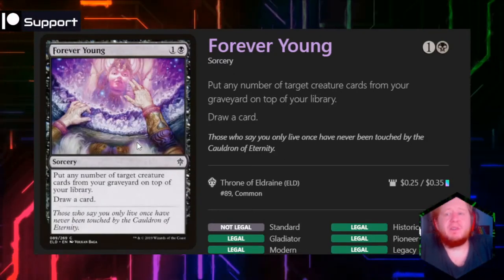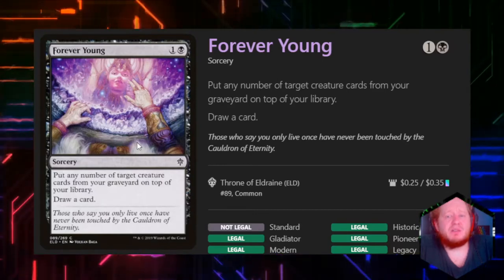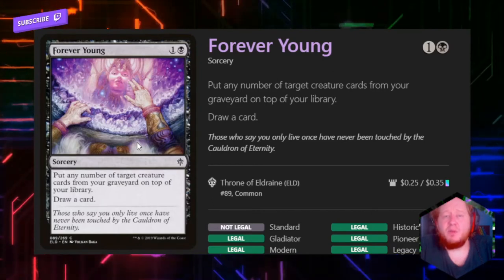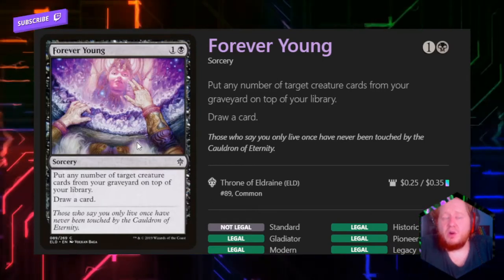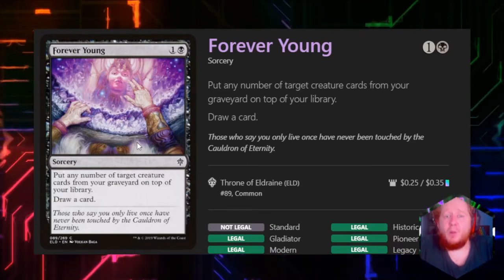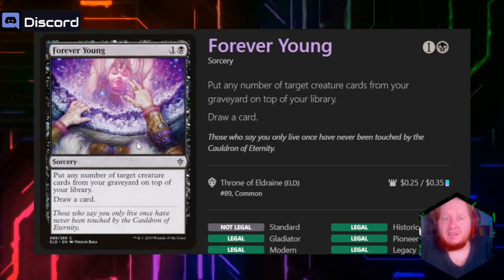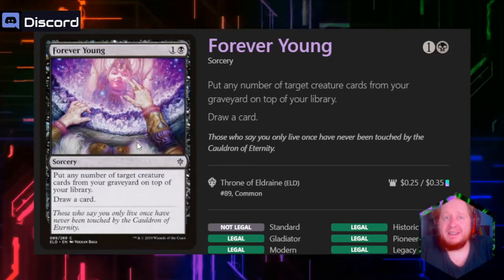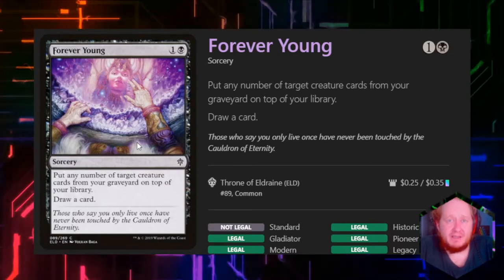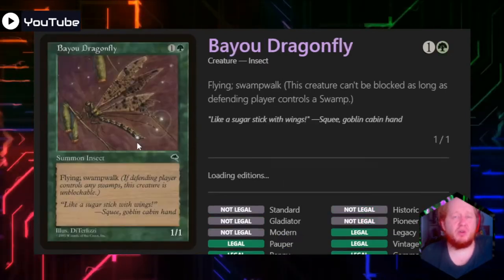Our signature spell is Forever Young. For 1 and black, it's a sorcery that lets us put any number of creature cards on top of our library and draw a card. The reason this is very important to the deck is if we've milled a bunch of insects into our graveyard and we can put them back on top of our library and have Gris mill all of those insects with no lands or interruption again, it's going to get us a massive amount of loyalty and 1/1 bodies on the field. The fact that it also lets us draw a card is just gravy on top.